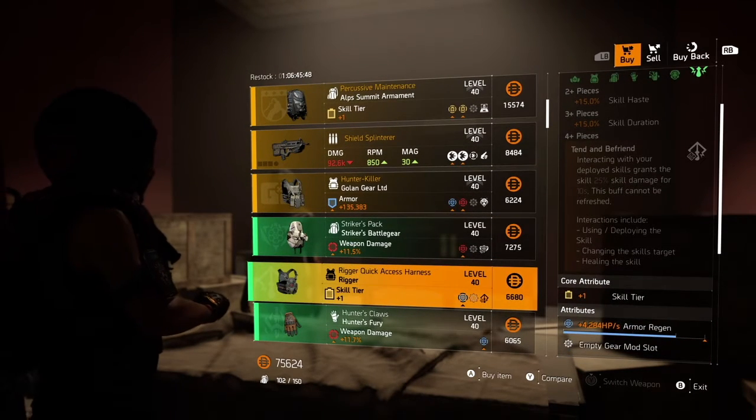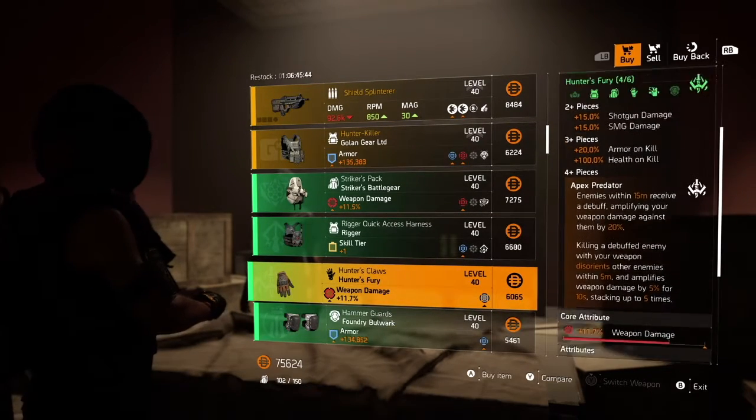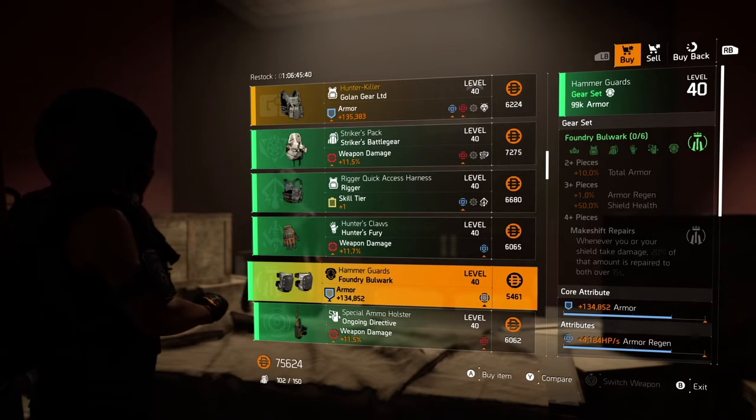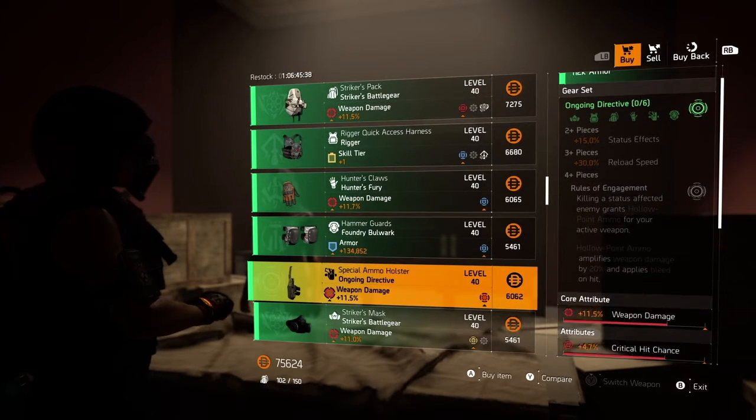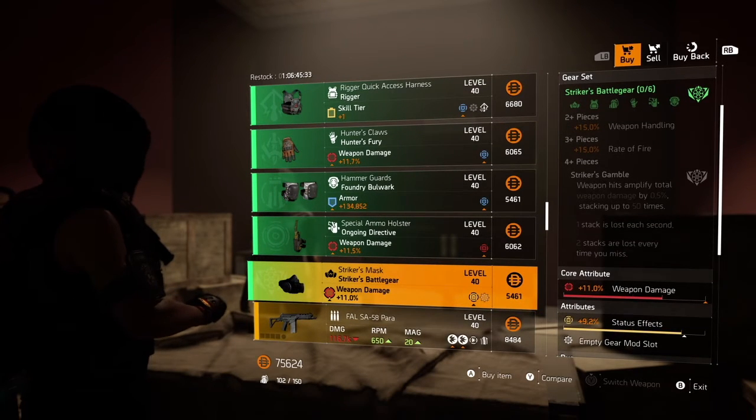The Striker's Battle Gear — it's got a rigger here, not great, but you can replace pieces. Hunter's Fury — not terrible, but once again, not too bad. Foundry Bulwark, an ongoing directive. Striker's Battle Gear again.